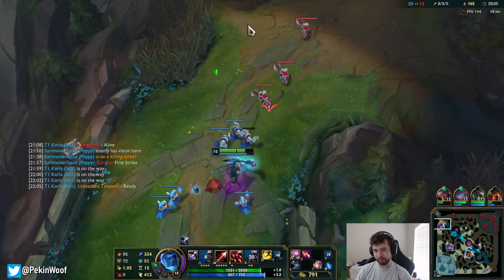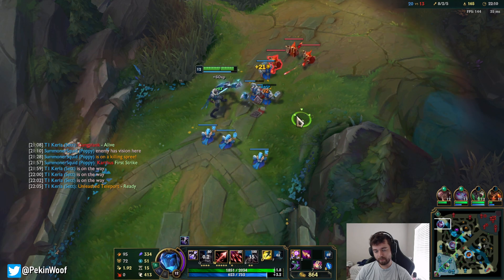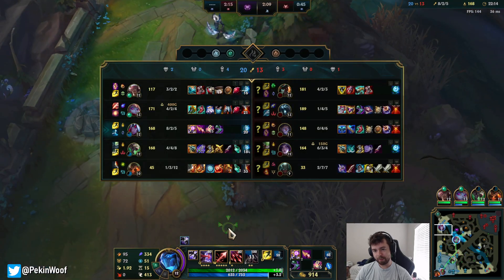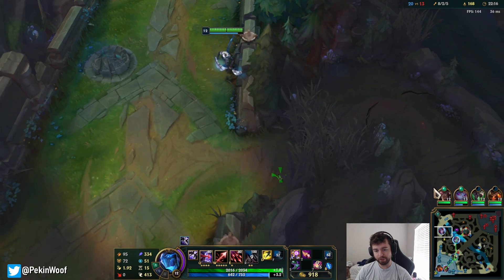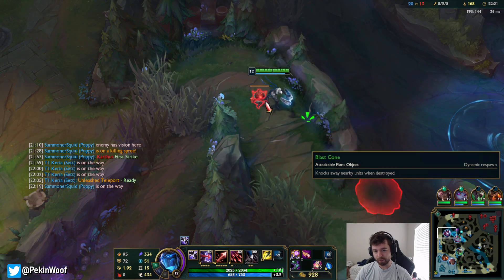I healed for so much actually - every single auto attack is 30 heal. Death Cap - they have literally no magic resist, so we just need to amplify the Blight damage once again to make it work.